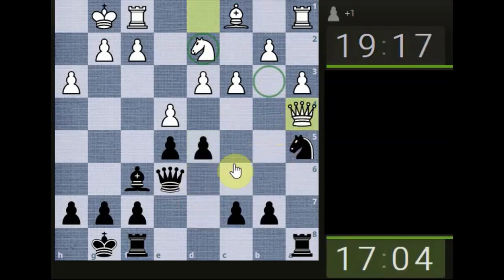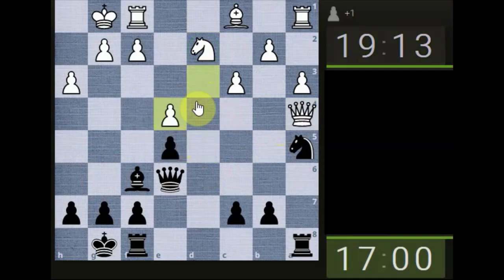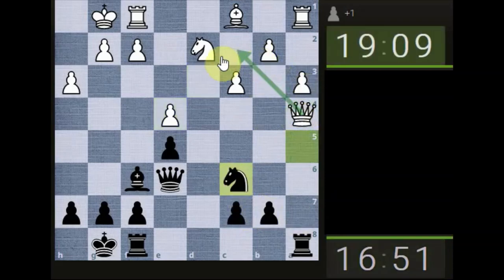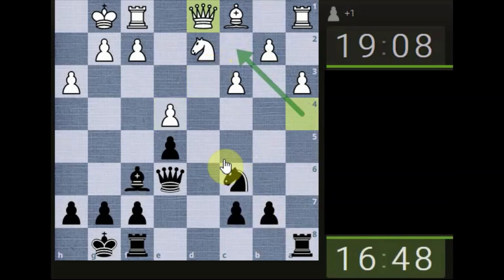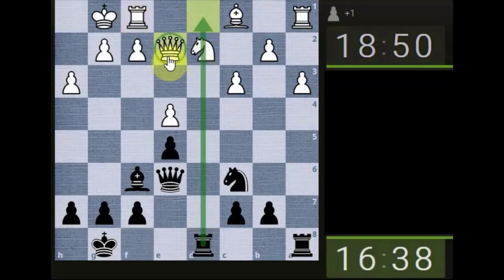They've taken a pawn thinking it's free, but in reality let's grab their pawn — this is one of those move order things. They've grabbed back and believe they're plus one and in the winning seat. But when you look at the tale of the tape, this is where the issues arise. They're going to lose tempo having to move the queen back. This small detail is what I'm trying to bring into the understanding — going greedy and munching a pawn, they lost tempo and had to move their queen twice, not linking up the rooks.